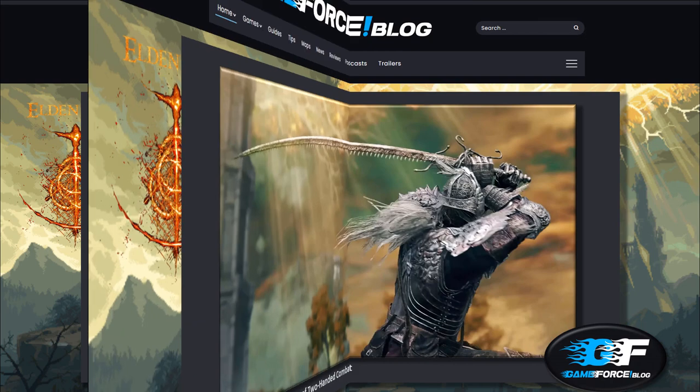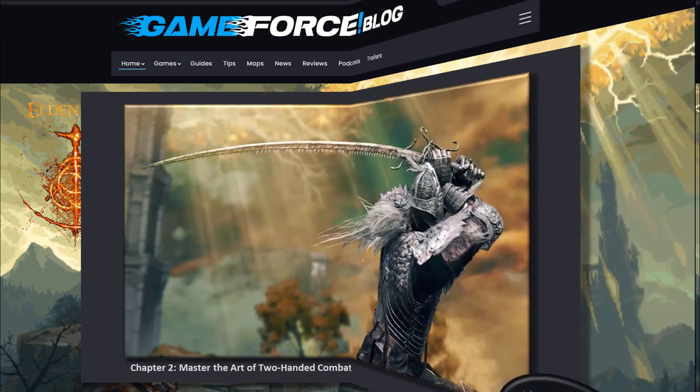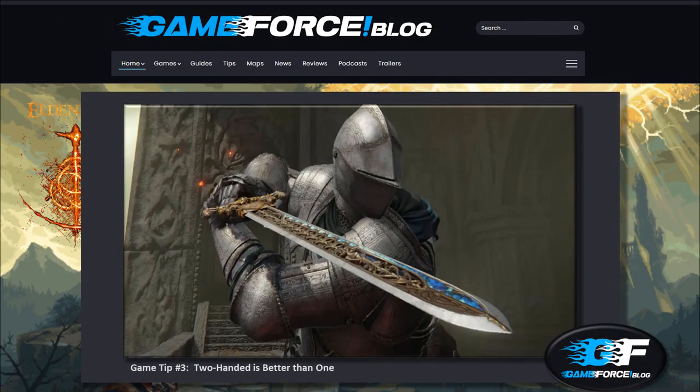Chapter Two: Master the art of two-handed combat. Elden Ring allows you to use two-handed weapons and shields. Depending on the platform, tap the hand slot you want to two-hand with once you hold the button that shows your quick-slot menu. Game Tip #3 — Two-handed is better than one: Using weapons two-handed provides a higher level of attack power than one-handed, but requires more stamina per strike. Two-handed weapons also give you the ability to perform a wider range of additional moves, especially with larger weapons.